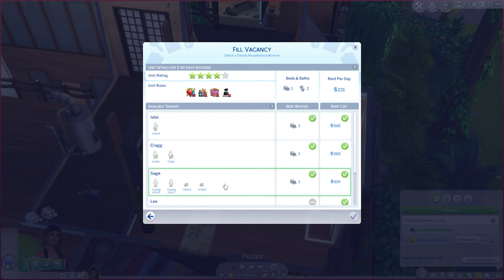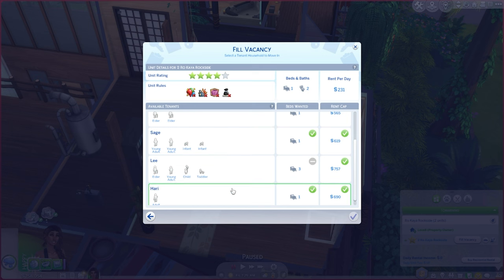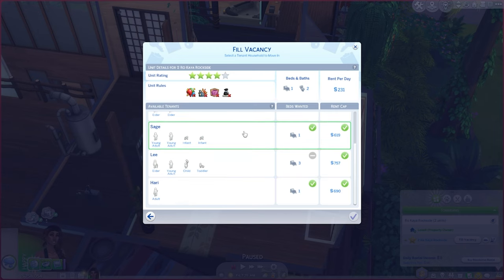Two infants - nope, you're not gonna work. Oh, you have an elder, young adult child, and toddler - nope. 231 doll - okay, whatever. We'll do Harry.